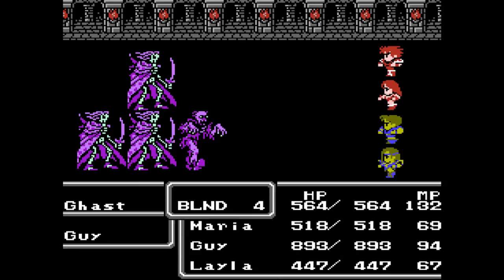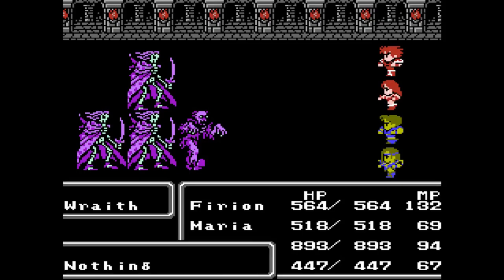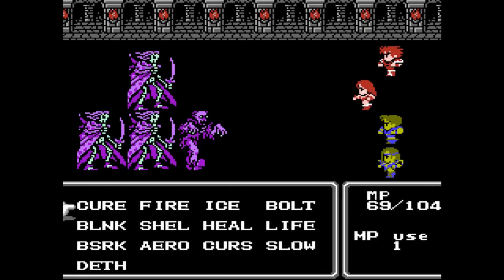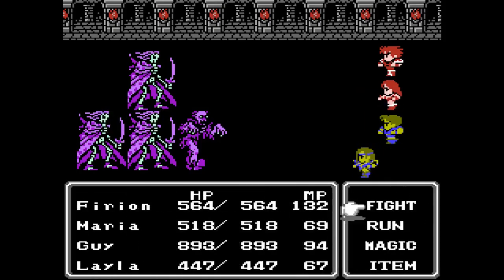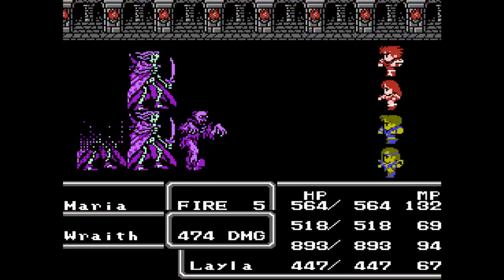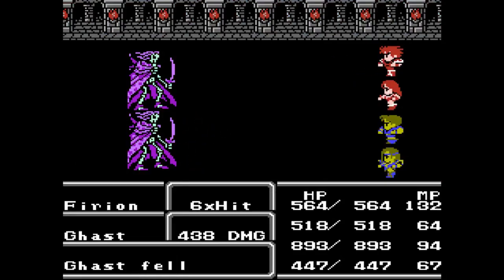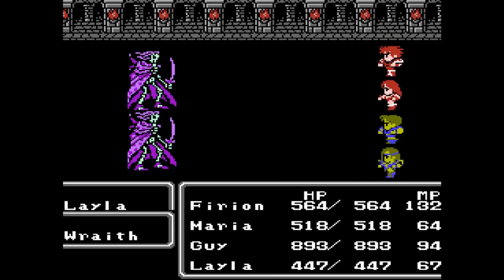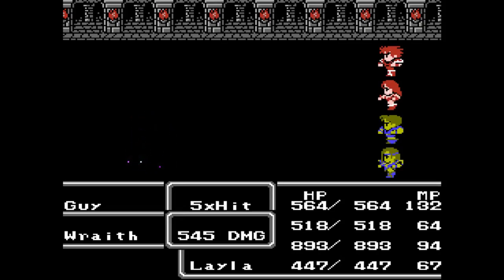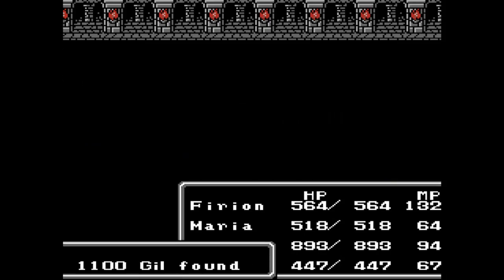Oh great, Blind 4. I always forget about the ghasts doing this — I'm pretty sure the revenants don't do it, but the ghasts do, and they suck for that reason. That should finish things. 274 damage total — at least it's working out, slowly but surely.